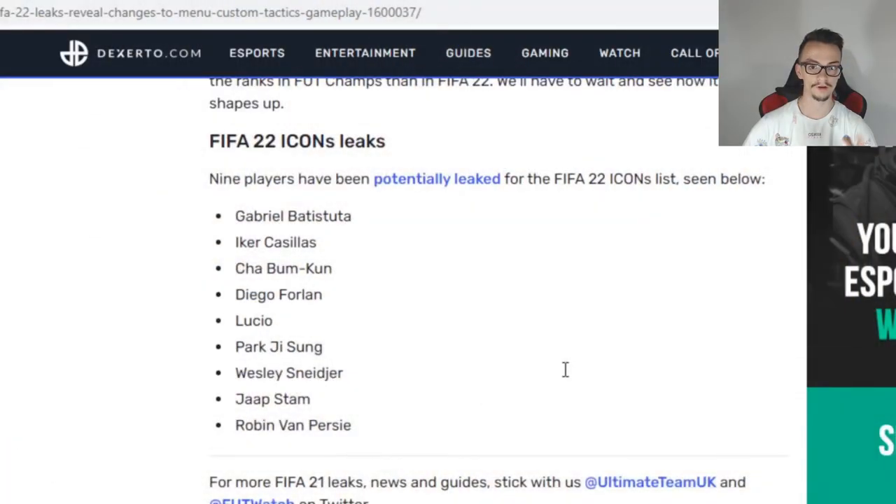For the next feature on FIFA 22 we have new icons being added: Gabriel Batistuta, Iker Casillas, Cao Bunkun, Diego Forlan, Lucio, Park Ji-sung, Wesley Sneijder, Jaap Stam, and Robin van Persie. Comment down below which one you are eager to see on FIFA 22 and which one you want on your team.